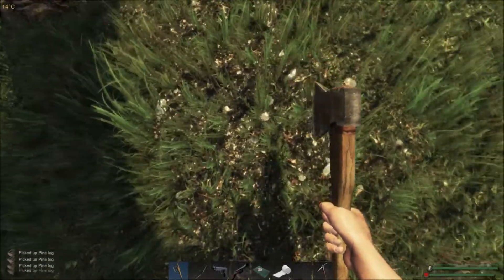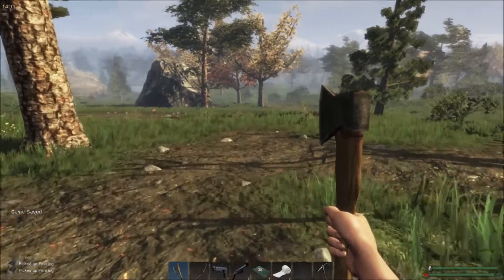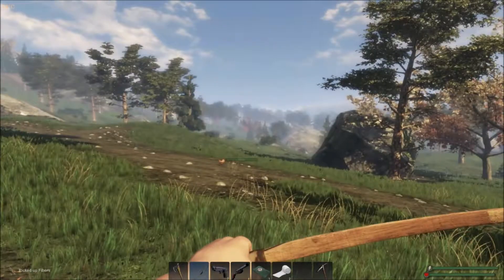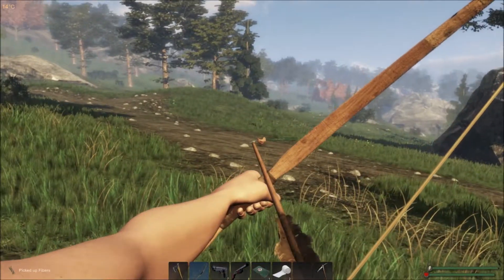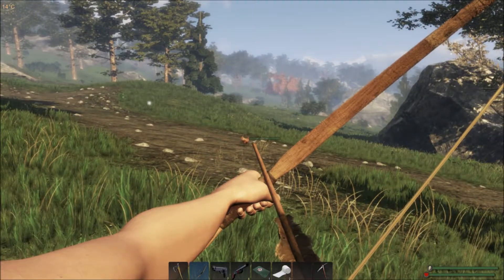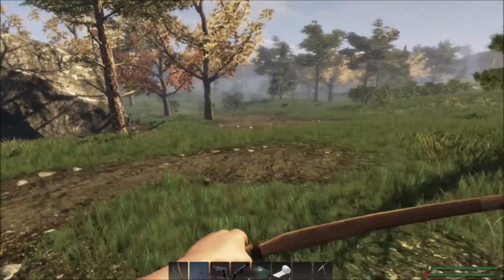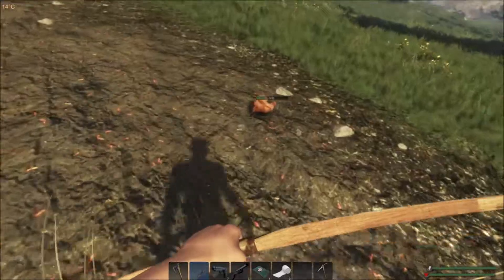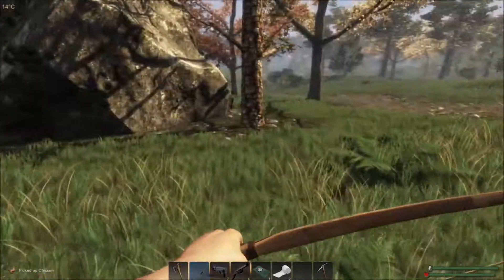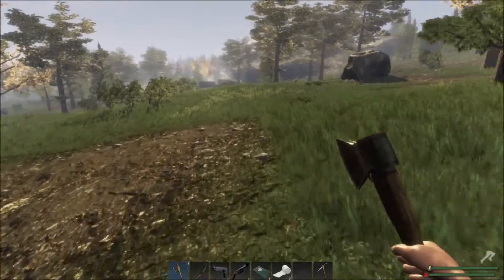We have a chicken again. We can chase chickens down on foot and don't have to use the bow, but I don't mind using it because we get feathers from them - that's a big part of making arrows. We wounded it but still picking it up. There we go, some feathers. Going back to our axe.